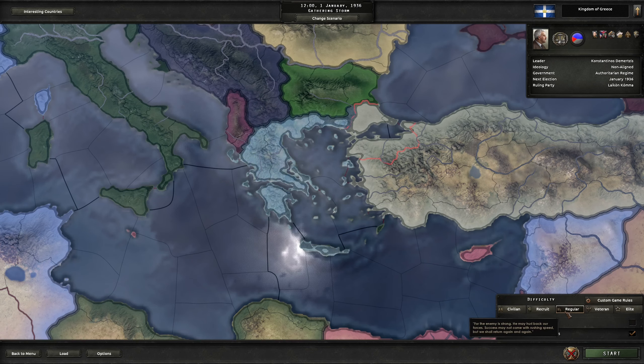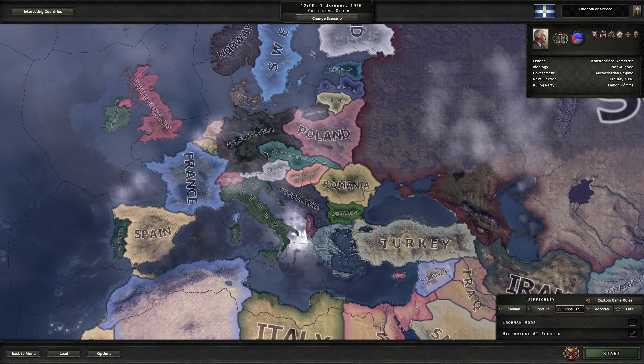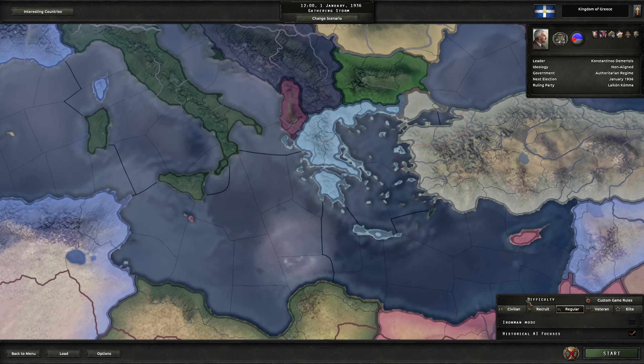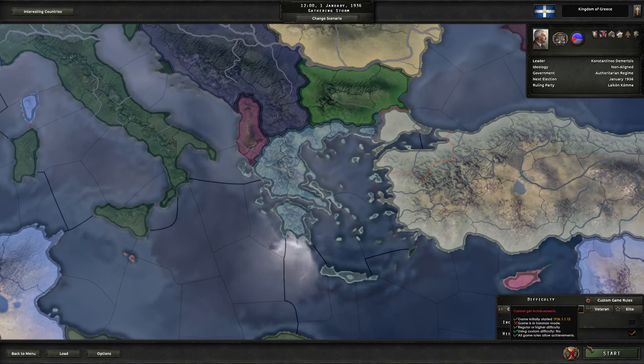We're going to play on normal difficulty. I don't feel confident enough to go up to veteran or elite, and I wouldn't really go down either. We're going to stay with historical AI focuses, at least given that I haven't played in quite a while. Having one element on my side — meaning the pretty good predictability of the AI — should make our gameplay a lot smoother than if we make chaos all around the world. I'm not going to go for Iron Man because there's no real point, plus it helps me with the recording.